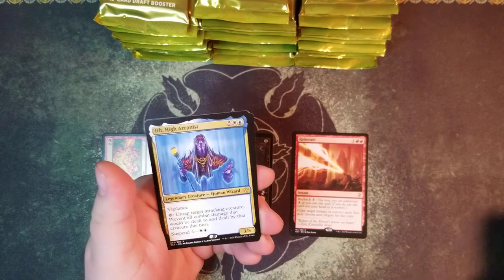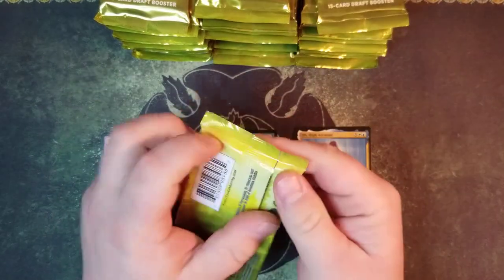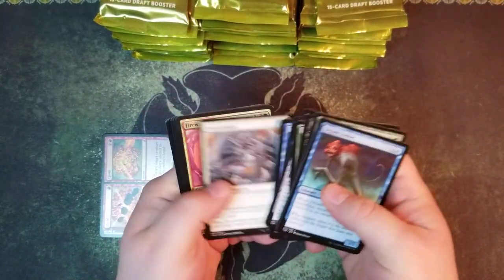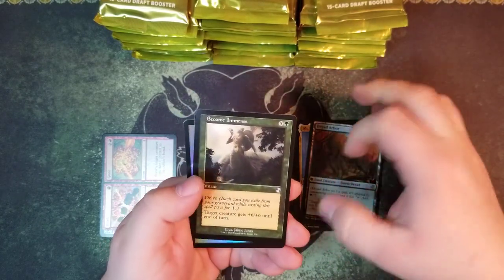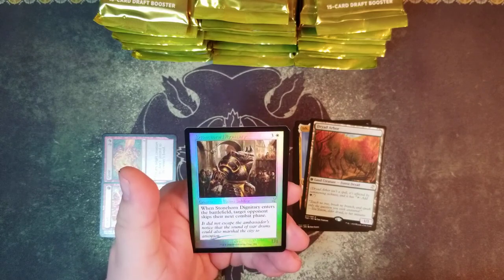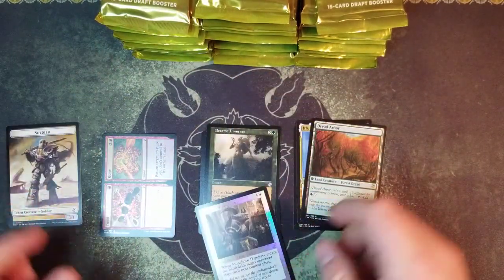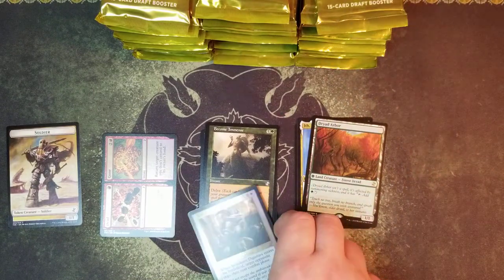We got the Arcanist and the Master of the Pearl Trident - awesome. Dryad Arbor, Become Immense, and a Time Spiral timeshifted card. A foil Stonehorn Dignitary - very cool. Just going to sleeve that up, we've already gotten one of these, that's nice.